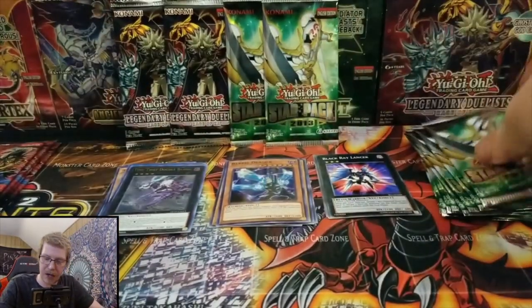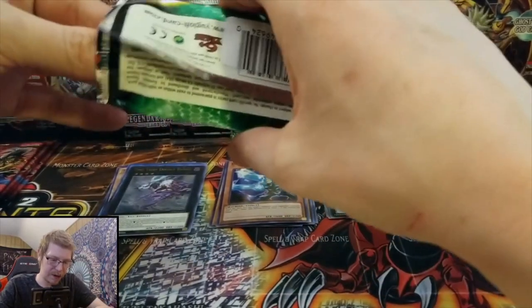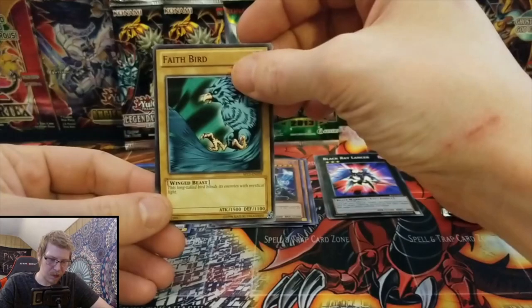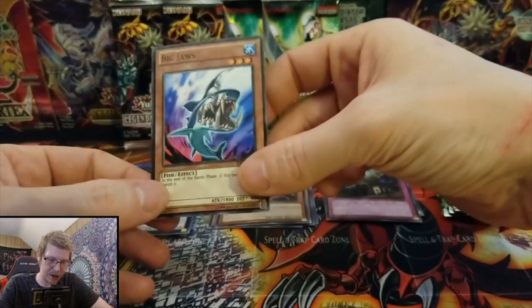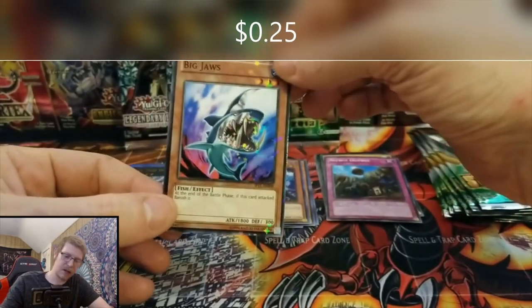Let's go back to the Star Packs — these open differently than any other pack I've opened. Faith Bird, Nitwit Outwit, and a Big Jaws. Looks like you get one of these star cards in every pack. Nice, okay.